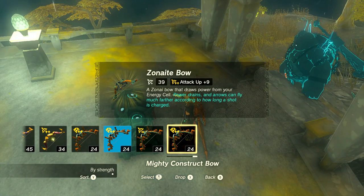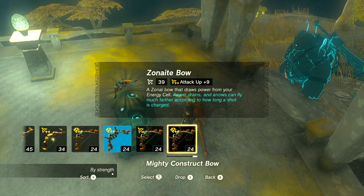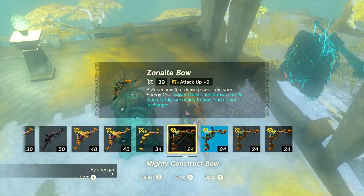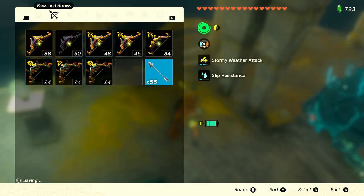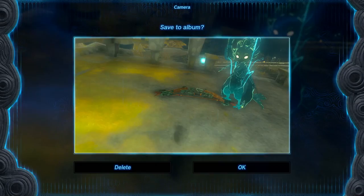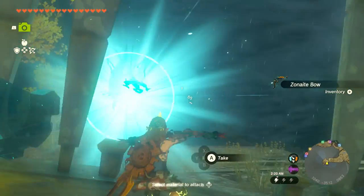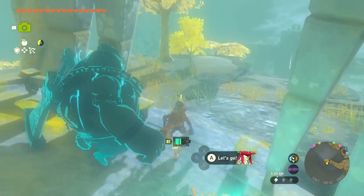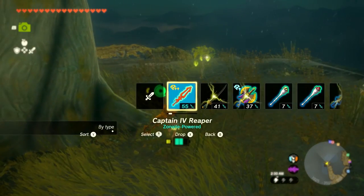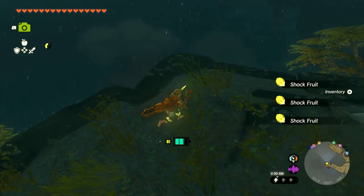We got a Zonite bow — 39 damage for this one. Interesting — it's not called a mighty construct bow, it's just a Zonite bow, so this might be new. A Zonite bow that draws power from your energy cell — power drains and arrows can fly much farther according to how long a shot is charged. Whoa — cool idea for sure! I might just drop this one. I'll get a good photo of this. Charging it — that arrow goes super far! What a cool idea for a bow. I'll keep to some of our weaker stuff for now as we're still using those up.